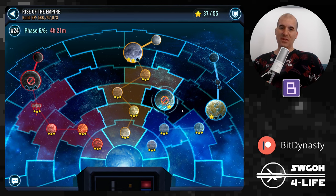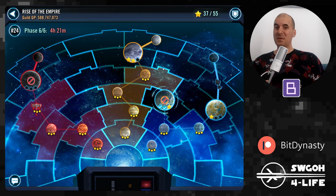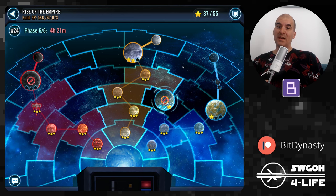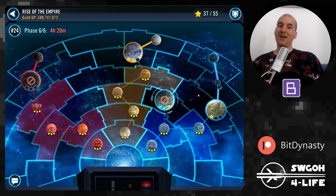With the announcement of Jar Jar and Queen Amidala, they did not mention adding Naboo to the bonus zone at all. Also, looking at the map, there isn't really space for another bonus planet. Unless they rearrange it, they could add it on the dark side, but Naboo wouldn't really be a dark side planet — probably light side or mixed. In the mixed zone in sector 4 there's a slot, but that means relic 8 characters, and light side there would mean relic 9. So I'm not sure where they could insert it, and it definitely doesn't look like we're getting Naboo as a bonus planet.